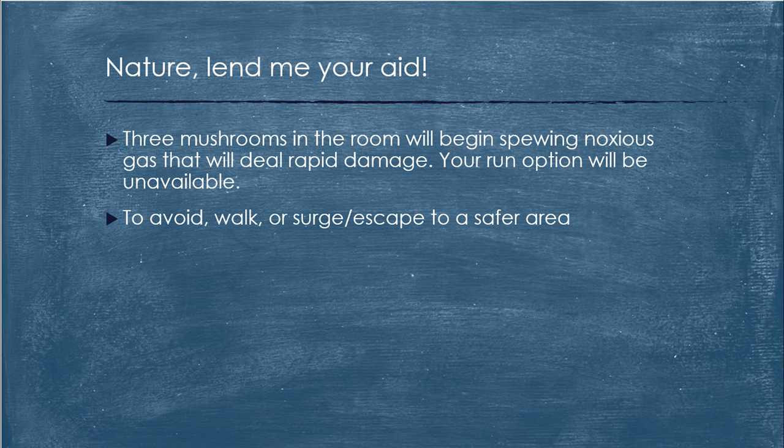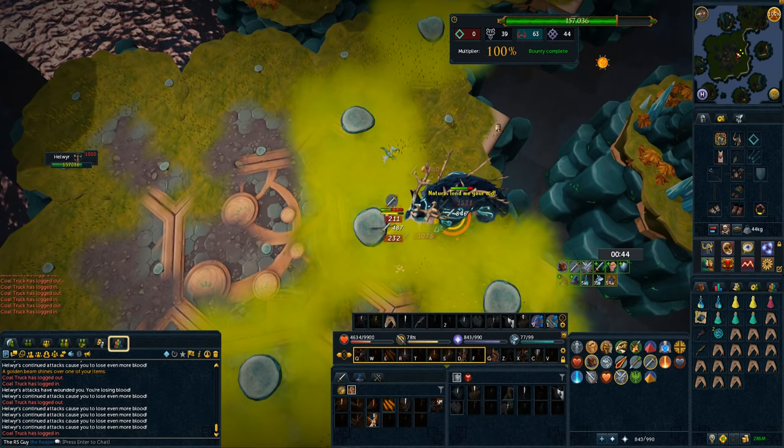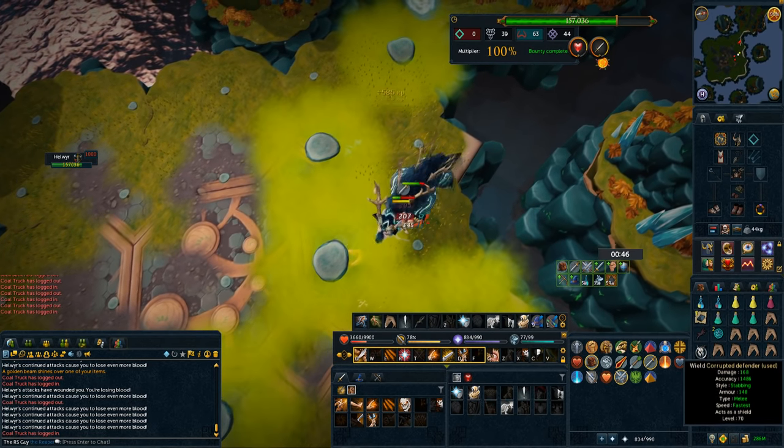The first mechanic is really easy — it's the Nature Lend Me Your Strength attack. Three mushrooms in the room will begin spewing noxious gas, and if you are caught within this gas you'll be hit for rapid low hits. It's really good to get out of this gas as soon as possible. First way is to simply walk out of the gas, because your run will be disabled. Second way is to use the Surge or Escape abilities to free yourself as quickly as possible. Just avoid the gas, stay out of the gas, and you'll be good to go.